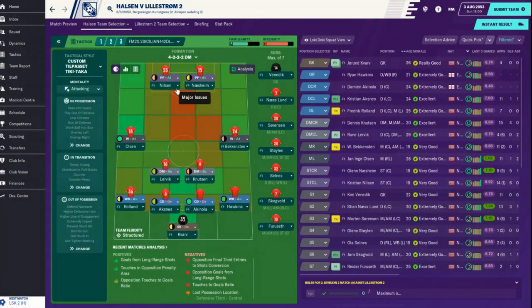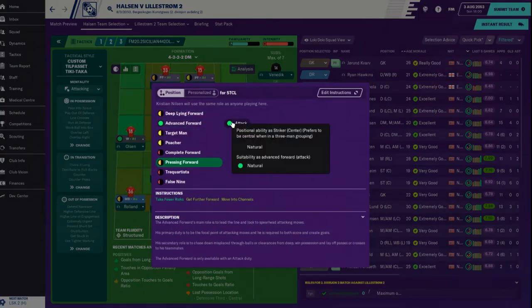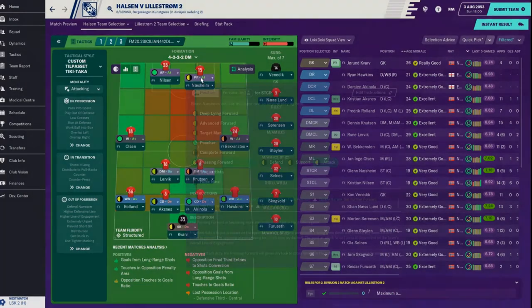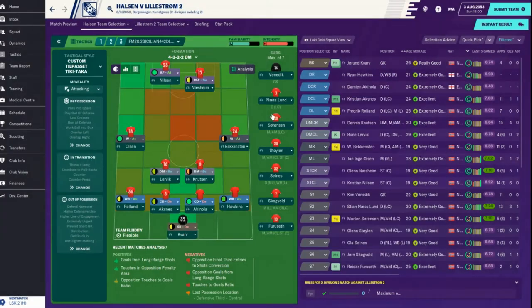He's got 13 finishing - I'm going to make him an advanced forward. I'll leave him as an advanced forward on support - that helps me a little bit. There will be a little gap here but I'm okay with that. I do want Venedict back in, not Kavar.